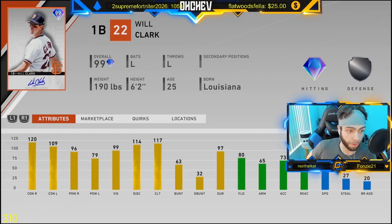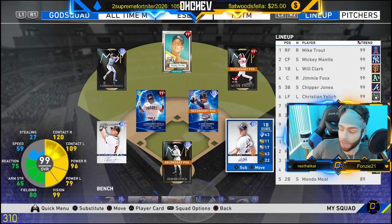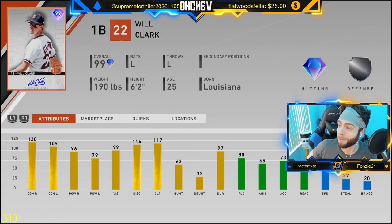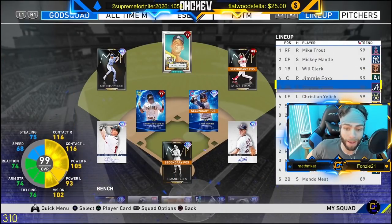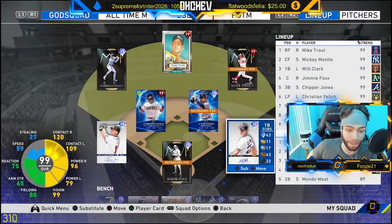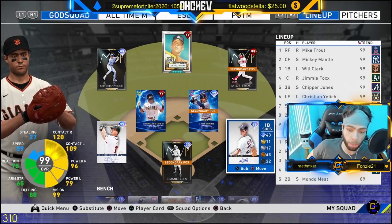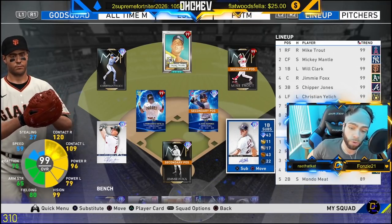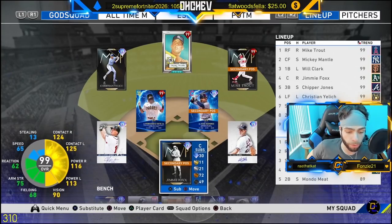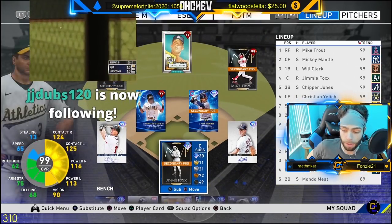Fun fact: a couple years ago in the show I had a Will Clark card — he was my first baseman the entire year and he was one of my best hitters. I love Todd Helton and I did well with him, and this card seems like I'm gonna get similar Todd Helton vibes, so hopefully he pops off. He'll be batting third, bumping Jimmy down to four and everyone down a spot. The lineup: Trout, Mantle, Will Clark, Jimmy Foxx, Chipper Jones, Christian Yelich, Fernando Tatis Jr., J-Ram at second batting eighth, and Strasburg on the bump. Bench: Larry, Price, Honus, Mindy the C, and Mondo — this is gonna be the team.